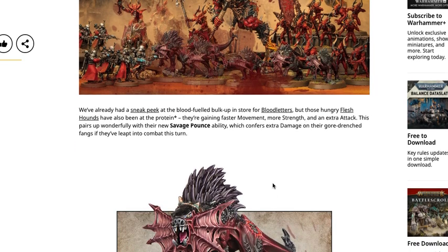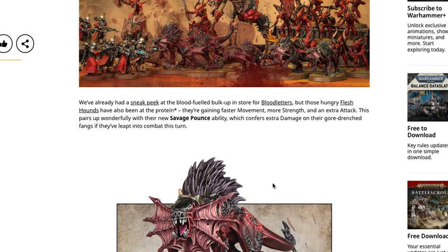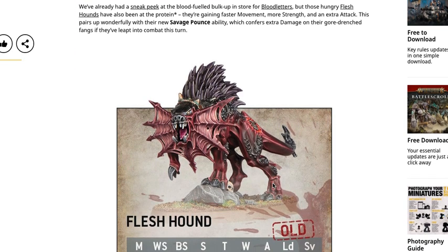The Chaos Daemon stuff looks really good. We've already had a sneak peek at the blood-fueled bulk-up for Bloodletters, but these hungry Flesh Hounds have also been at the protein — gaining faster movement, more strength, and an extra attack. This pairs up wonderfully with their new Savage Pounce ability, which confers extra damage on their gore-drenched fangs if they've leapt into combat this turn.